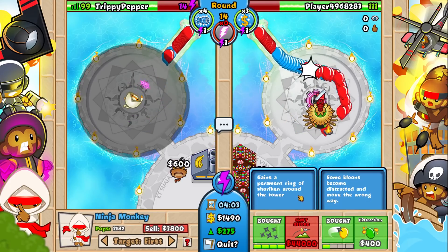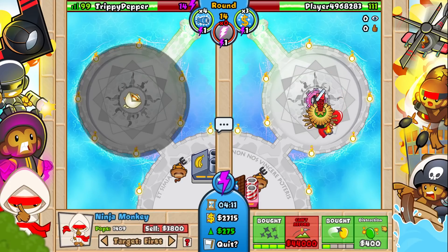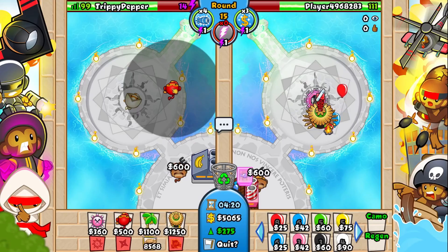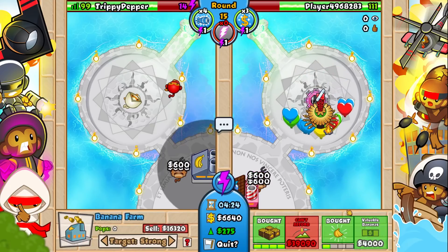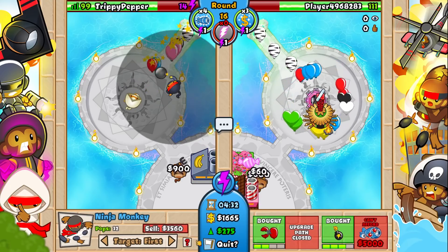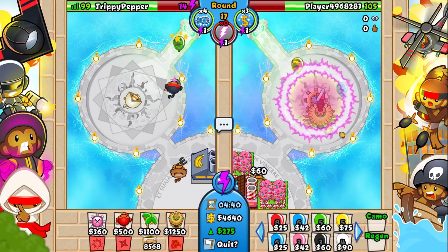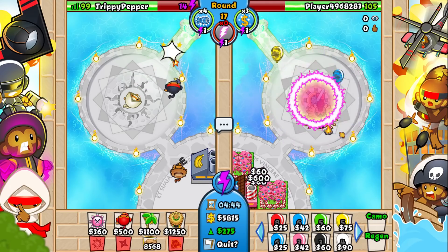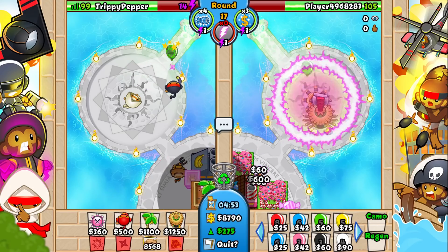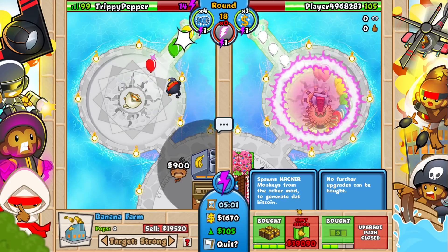I guess we can go for the bloom jitsu upgrade - look at this: it gains a permanent ring of shuriken around the tower for 44,000. It's a very expensive upgrade but it does so much damage and it also pops lead balloons. We're going to get one more 1-5 ninja to the side for the flash bomb and sabotage supply line path, and we'll get valuable bananas on this farm.